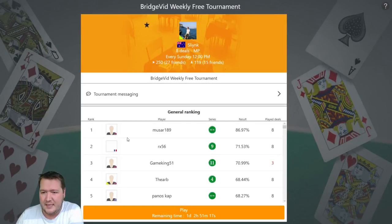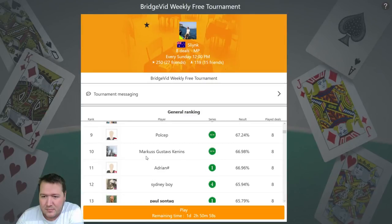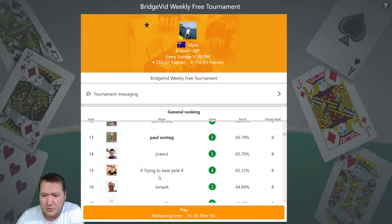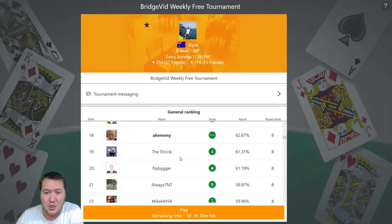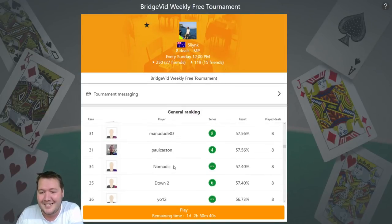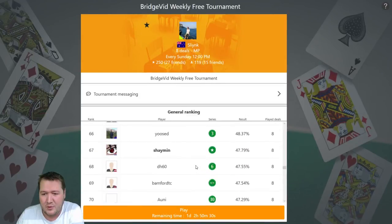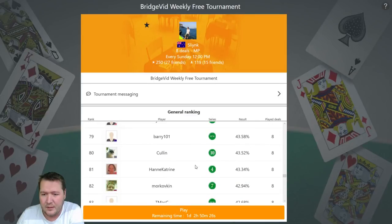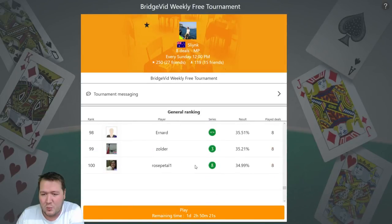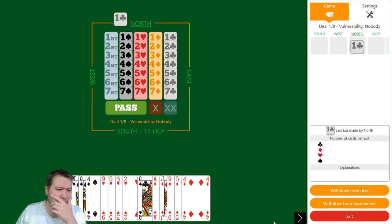Currently the leader is Musa189 with 86.9%, and rounding out the top three is RX56 with 71%. GameKing has only played three boards so far, and then VRB with 68%. Howard Moon did really well, and Marcus Gustav Kenneth — good score. Trying to beat Pete at 65% looks like a decent challenge. The Shrink is in for the first time. Bridge is not a dead game yet, and must beat Pete. I have two hot challenges coming in today. We've also got NetBuster and Eric Winkworth — decent amount of players this week.